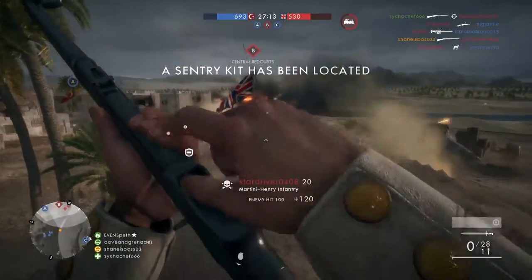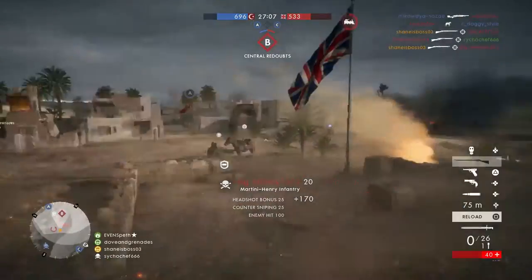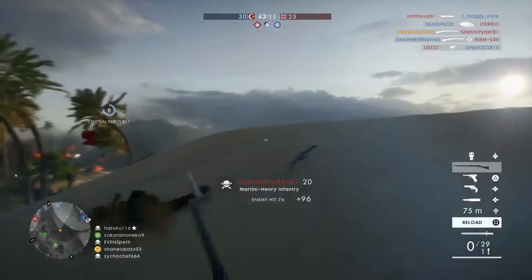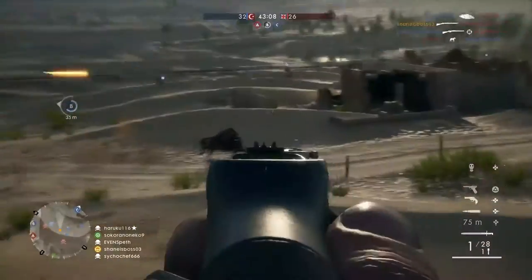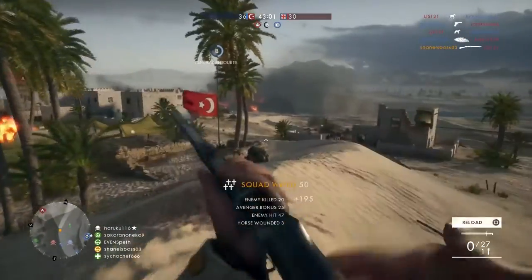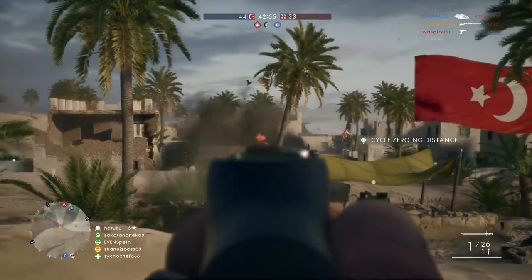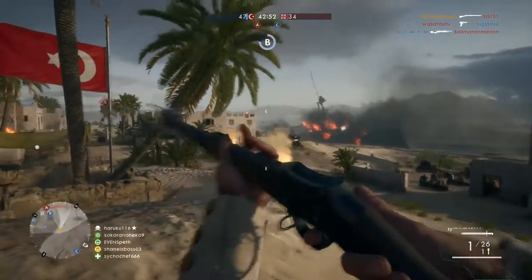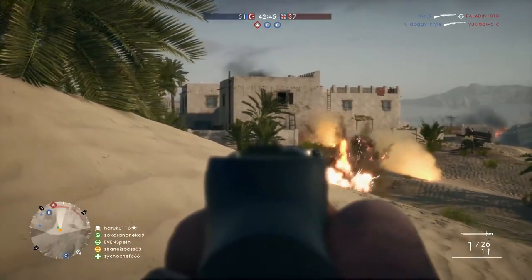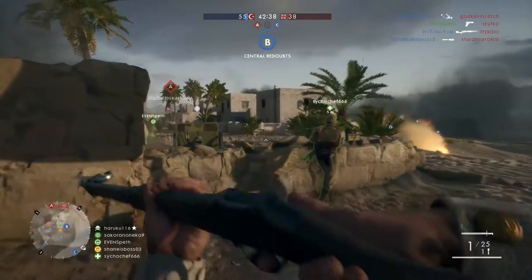This weapon is one of the better snipers in the game simply because of its sweet spot — it has one of the largest sweet spots and it starts at a very close range of 30 meters. As you'll see in the gameplay, you get a ton of one-hit kills just based on the sweet spot. At the beginning you saw me get that crazy long-range headshot, which is pretty lucky with this weapon, but it is a one-hit headshot at all ranges. The main drawback is that it only has iron sights, which can be zoomed up to two times — you don't get any scope with this rifle, which is a bit of a pity.